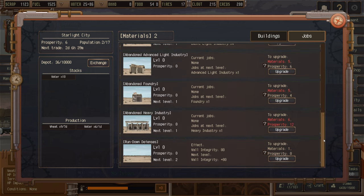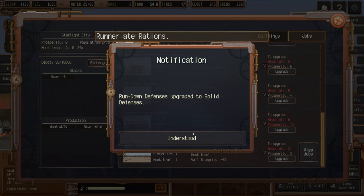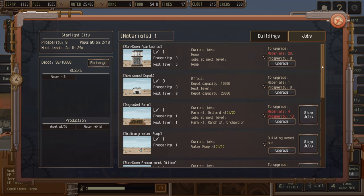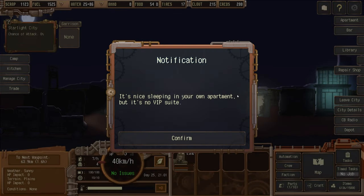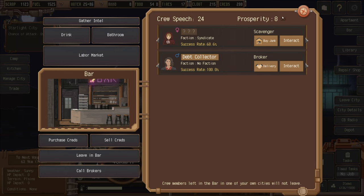We can't upgrade much yet due to lacking prosperity, but we can upgrade the defenses. Rundown defenses upgraded to solid defenses — we'll probably get raided as a result. The water pump is maxed at level one; the farm can go to level two. We don't need to upgrade the depot right now, but the apartment would be nice for better rest. Prosperity has gone up to level eight and there's a delivery mission we could do.